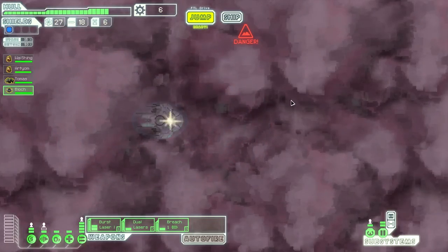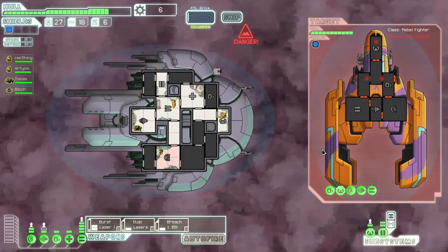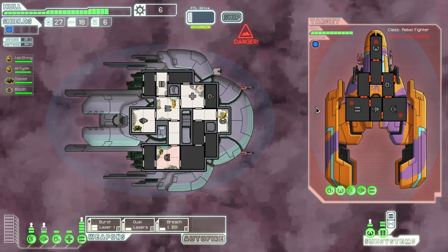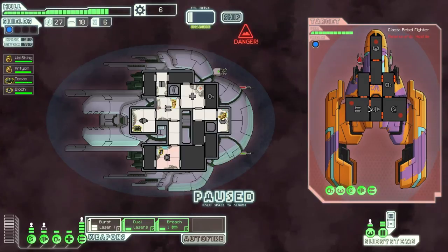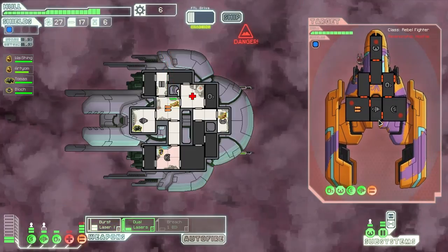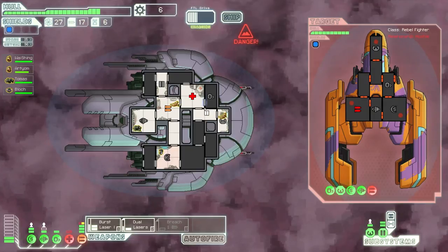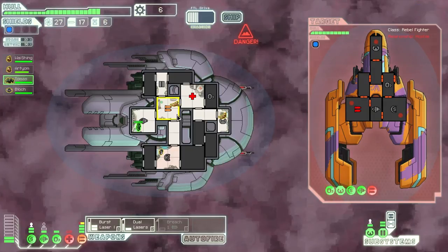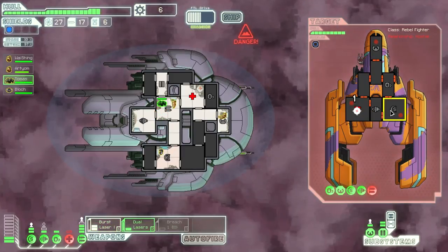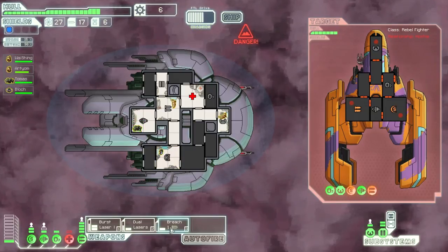Two more nebula systems. Once I get enough scraps, I'm going to upgrade my shields. I don't need to upgrade my shields before sector 3, or get a cloaking system before sector 3 or at the start of sector 3. Either way, my defenses right now are not enough. I have 17 missiles, so that should be enough for a while.